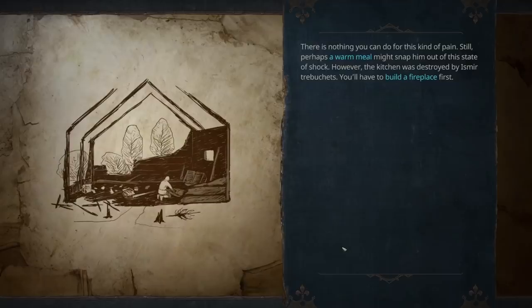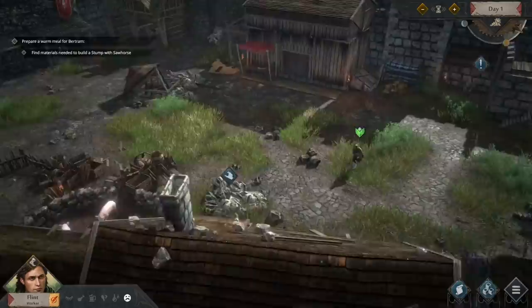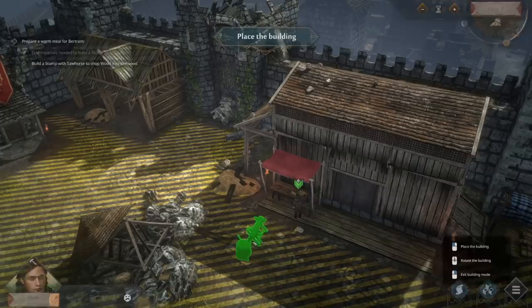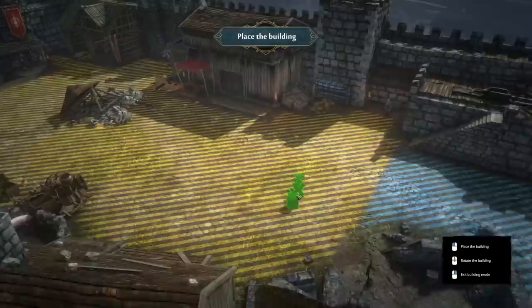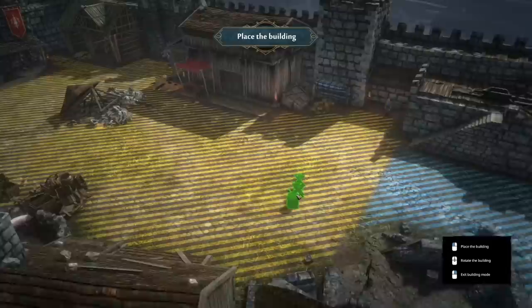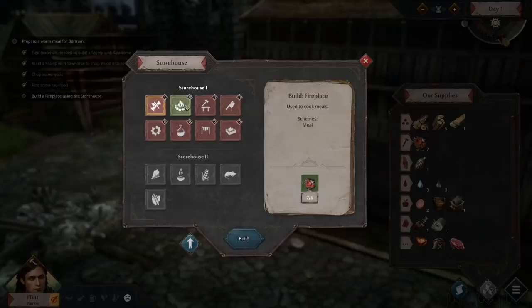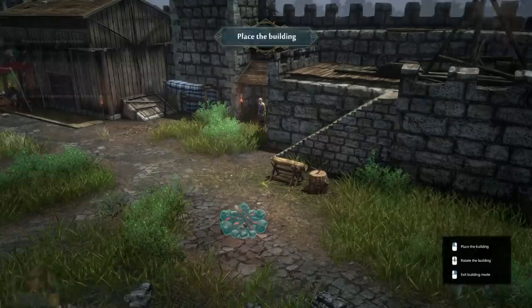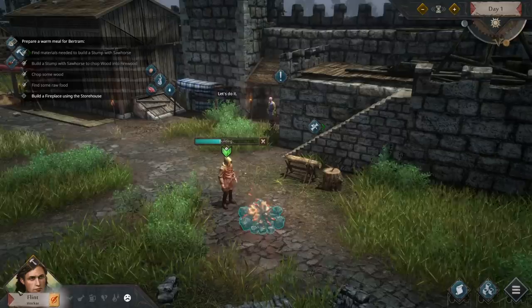There's nothing you can do for this kind of pain. Still, perhaps a warm meal might snap him out of his state of shock. So we gotta make a stump and sawhouse out of the little that we have around this place. Hopefully we can find what we need in these rubble piles. Looks like we got some pigs and some chickens - not much else. The storehouse is where we can do the majority of our crafting. The blue zone means this is a safe zone from attacks, because we are still under siege. If we put anything in the yellow, it runs the risk of being hit. So let's try and keep as much as we possibly can safe by the defense of our wall.